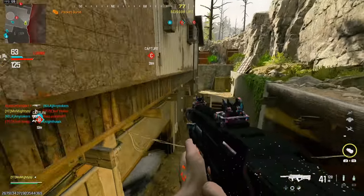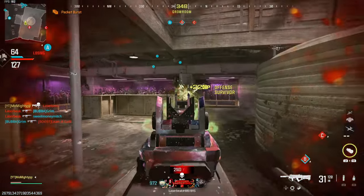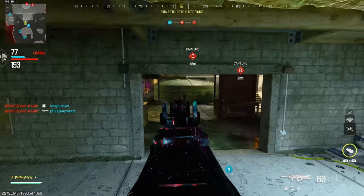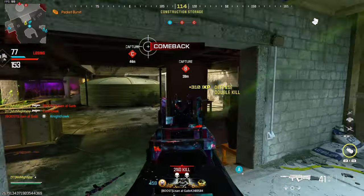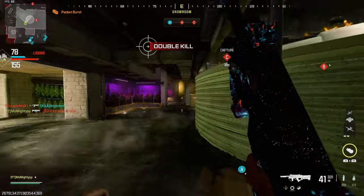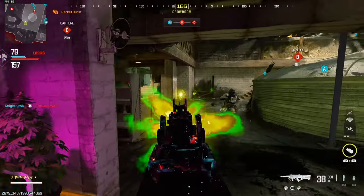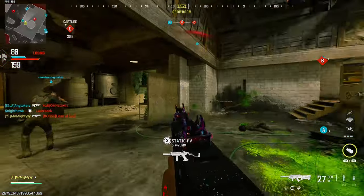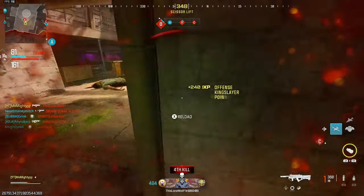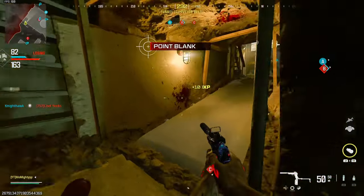These are three classes that I don't see a lot of people using that are absolutely wild — they hardly have any recoil at all. I consistently get people telling me I'm hacking or using a Cronus with these three guns. So I've got three setups: the ISO Hemlock, the Striker 9, and the BAL. If you haven't tried these guns, give them a try. Be prepared to probably get reported because when people see the kill cam, they think you're cheating.